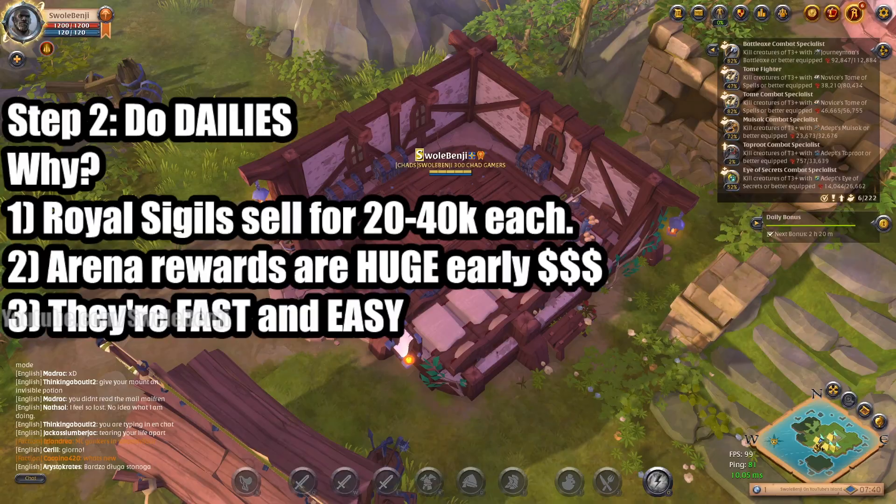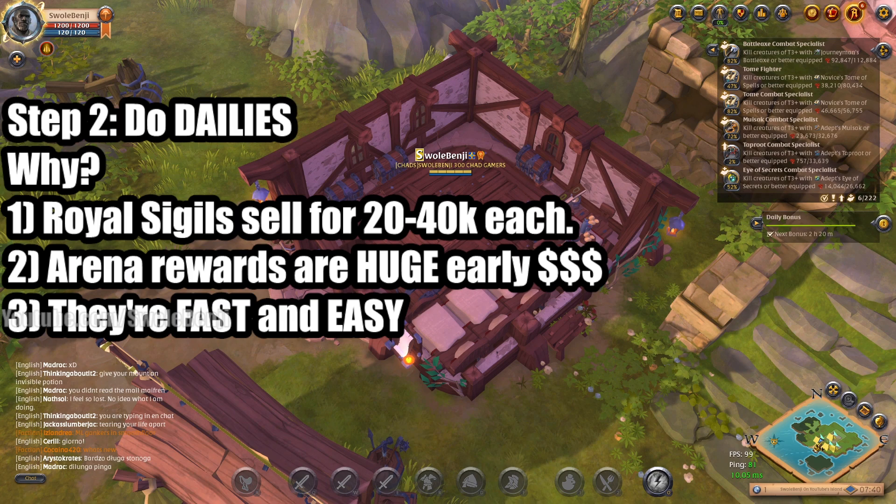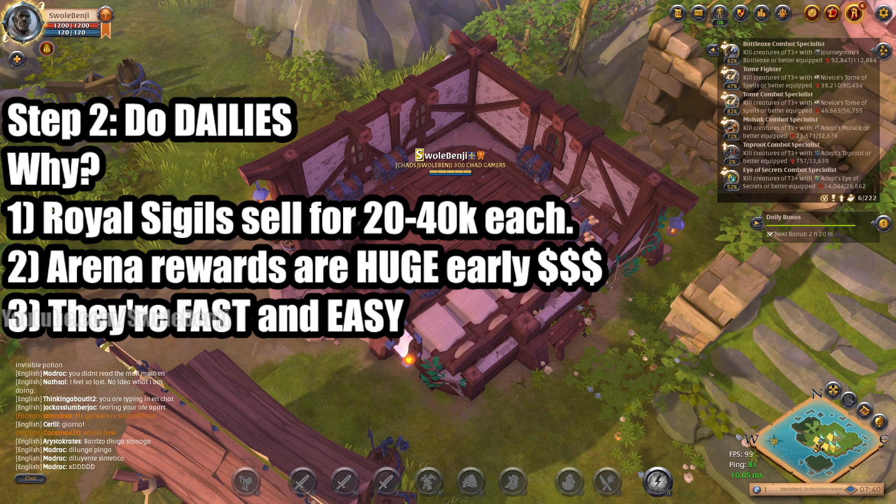You can also get 30,000 fame per character and 100,000 silver in starting rocks. Once done, sell your starting rough stone. The next step is to do your dailies — specifically the daily expedition portals and the arenas. You can immediately afford tier 4.1 gear to do these and speed run them.